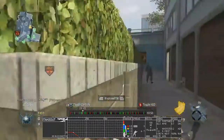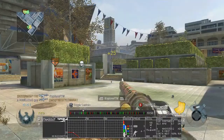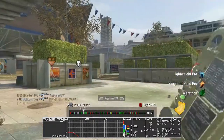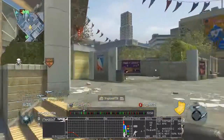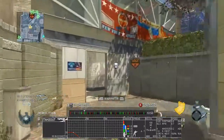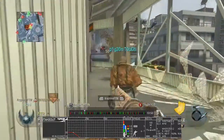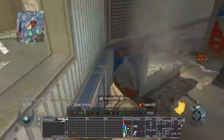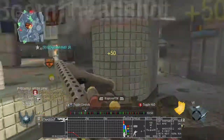With the Stake Out, I like to hipfire a lot more. At the end of this video when you see my recommended classes, it's going to have Steady Aim — I'd rather have Steady Aim than Sleight of Hand, even though some people want the fast reload. Steady Aim is better for me on the Stake Out than Sleight of Hand.